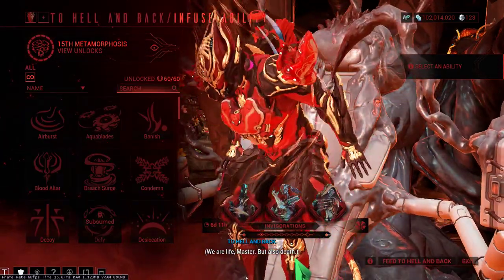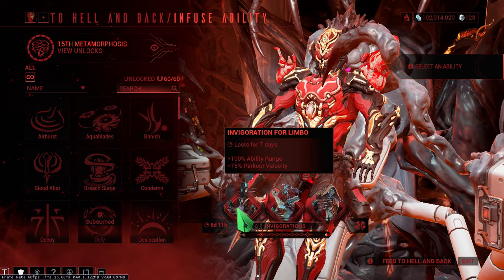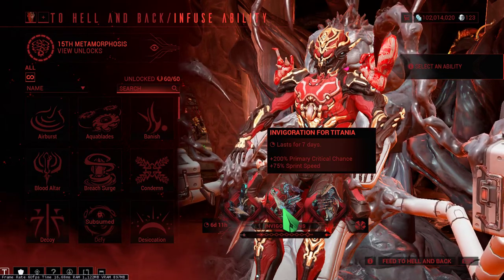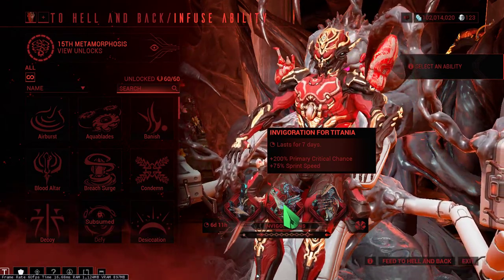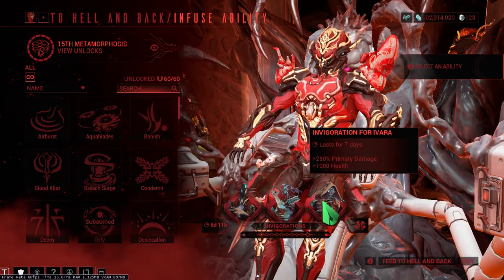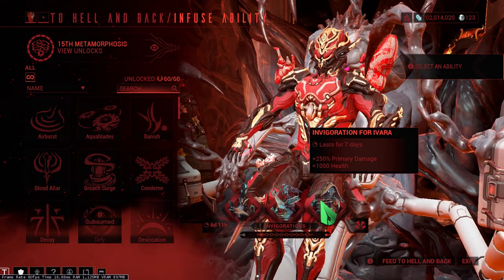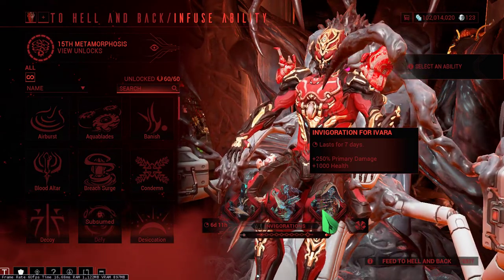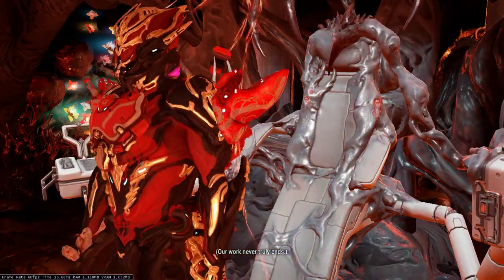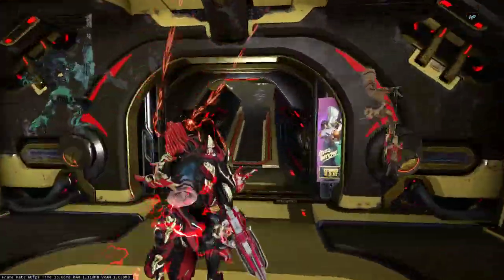The Helminth changes are unique to me, so you may or may not have the same ones. My Limbo will have 100% ability range plus parkour velocity, and Titania will have 200% primary critical chance plus 75% sprint speed. The subsume for Yareli is 250% primary damage plus 100 health.